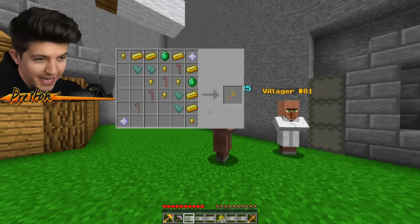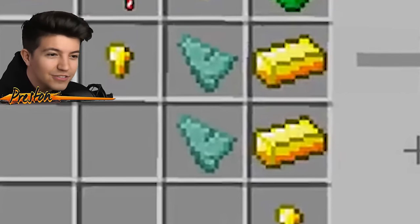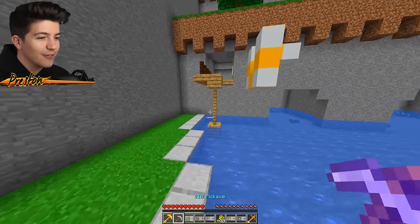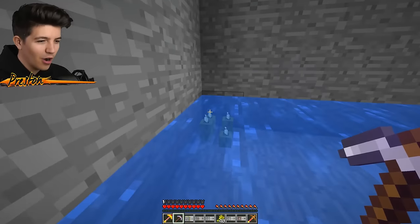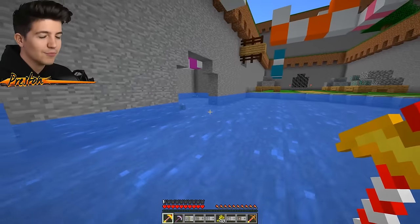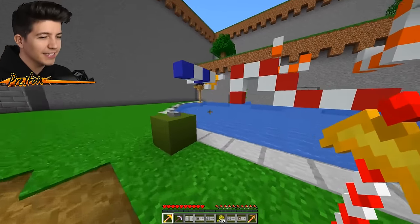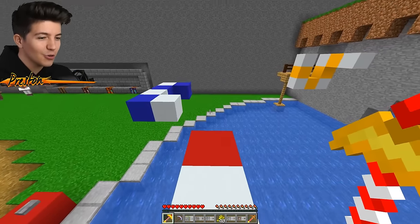Look at how much gold we need. We even need two nether stars, and I don't even know what this other thing is - is this prismarine shards? I think in order to get the nether star and the prismarine stuff, we have to go in here. Do we have to harvest sea pickles? I just broke all these sea pickles. Wait, what does this button do? It's a snake - I've got to do a snake parkour to get to these next resources.